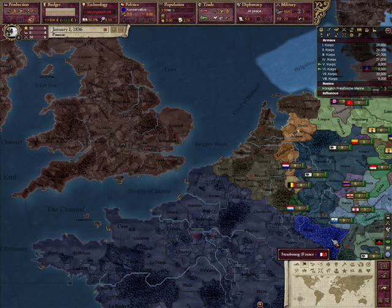If you're going to try for Belgium, I wouldn't recommend trying to sphere it outright, as that's pretty much impossible with everyone who wants a piece of it. What I would instead recommend is just trying to get to friendly and keep it out of France's sphere.